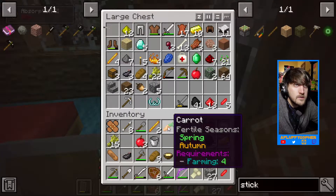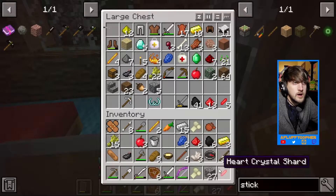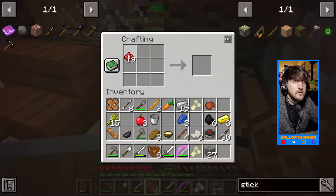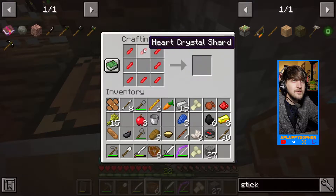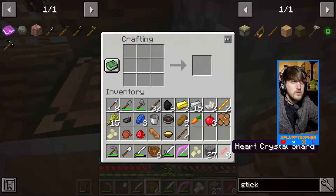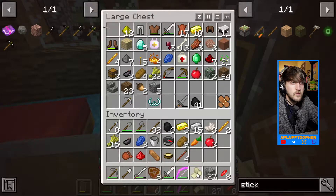Alright everybody, we have returned home and we can take a look at what all we got from this battle tower. We got an enchanted med kit - heals four hearts, that seems really good even though we cannot use it yet. We dug through a lot of bandages and whatnot. Let's try this out. I think you need nine for the recipe - I only have enough for eight. Damn. Why don't they stack? Come on game.